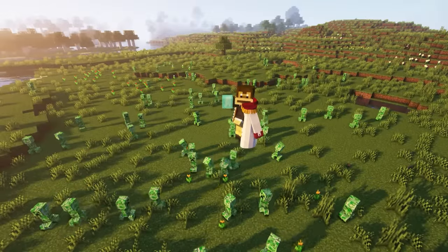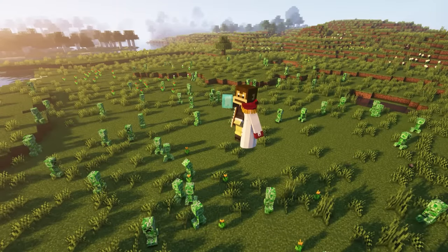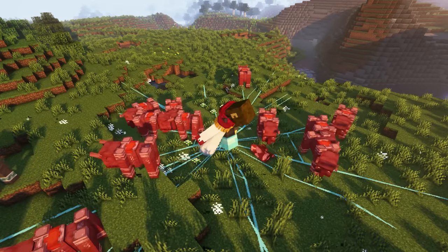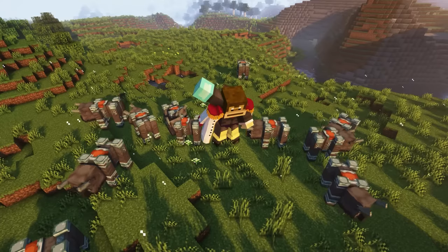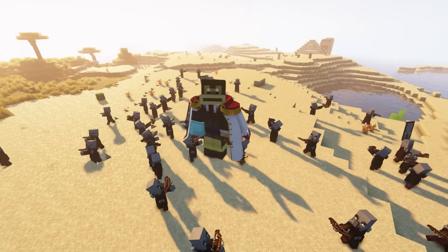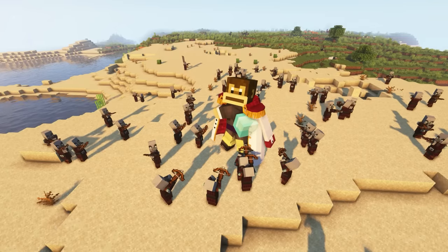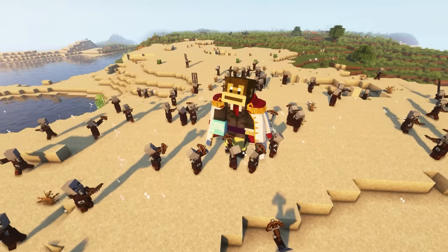The first skill of this Paramecia-type Devil Fruit allows him to cause quakes and generate powerful shockwaves. The punch will defeat enemies in a straight line where it is aimed. The second skill is the ability to create a shockwave on the ground, which causes damage to nearby enemies. The third skill is the power to summon a tsunami effect. Finally, the most powerful skill combines both the shockwave and the tsunami to inflict massive damage to all enemies in the surrounding area.